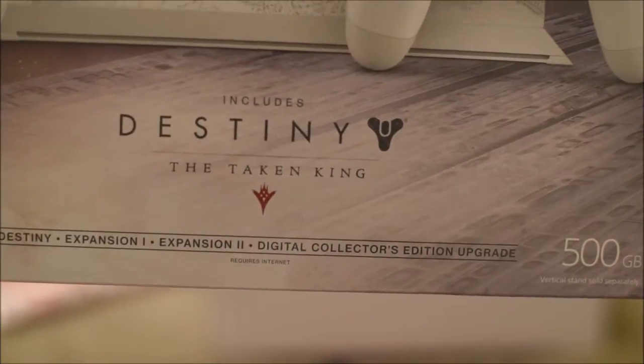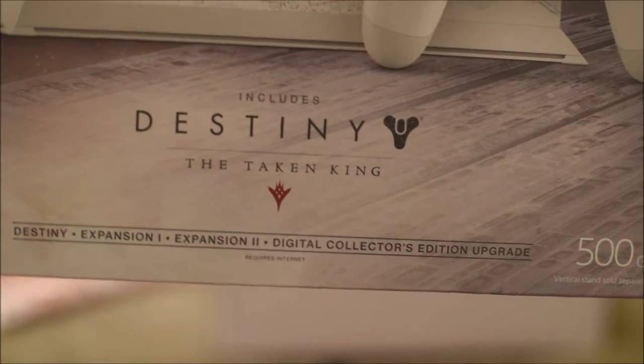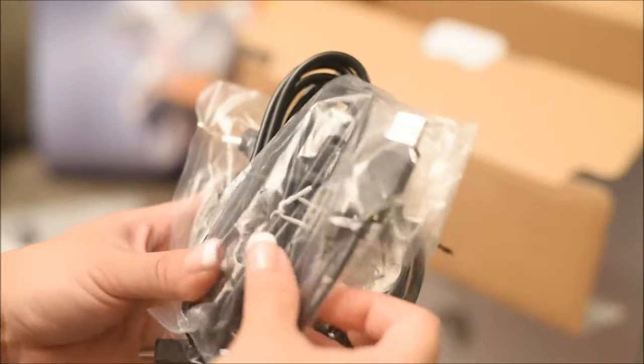On the box it says it includes the Destiny game, the first expansion which is the Dark Below, the second expansion which is the House of Wolves, and the Digital Collectors Edition upgrade. So it comes with the USB cord, the power cord, the HDMI cable, and the PlayStation mic.